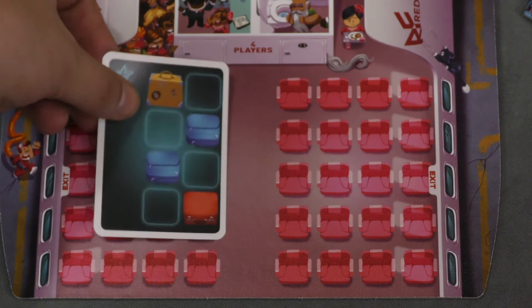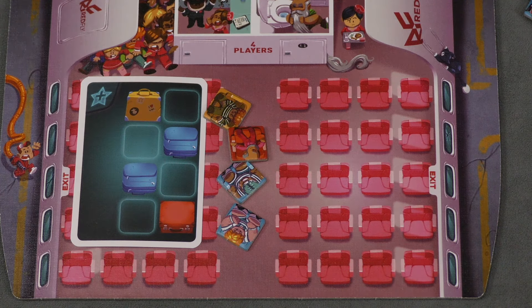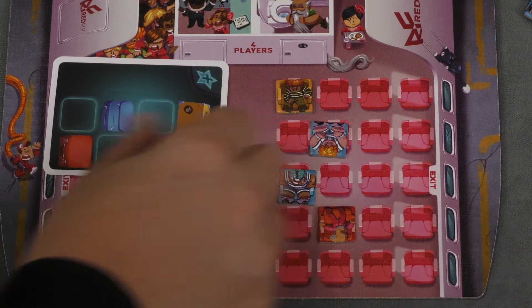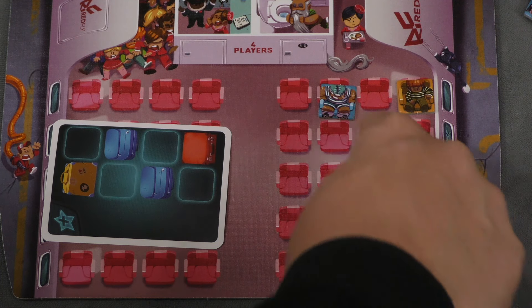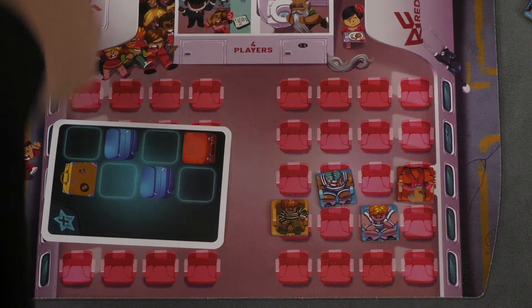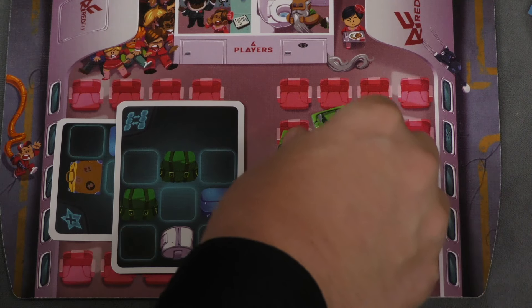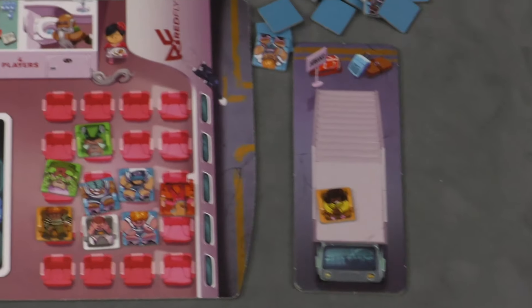When placing passengers, a card might give you a yellow, two blues, and a red passenger. You have to put them in one of your sections in that exact pattern — but you can rotate it. So this would be a legitimate placement, or you could turn it upside down. The first placement is pretty easy, but as time goes by and you get more cards, you have to fit new passengers in. Maybe you put a green here, a green here, a blue here, and a white. At some point you may have to displace somebody, and when you do, they go onto the stair card next to your board and you lose points for them at the end.